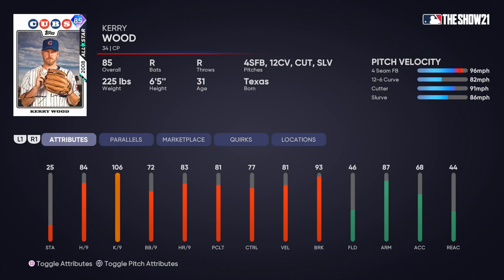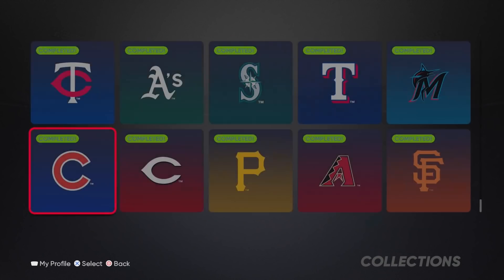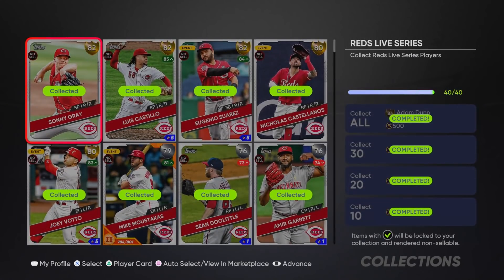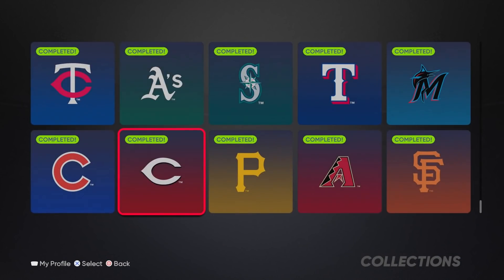Next up is Kerry Wood - four-seam, 12-6 curve, cutter, slurve. A lot of people loved this version of Kerry Wood as a closer last year. For completing a collection with no diamonds and getting a diamond player plus extra stubs, it's a great bang for your buck. The Reds give you great Live Series players: Janeo Suarez, Nick Castellanos, Amir Garrett as a great reliever, Moustakas with one of my favorite swings for BR, and Adam Dunn who I think will be an insane pinch hitter.